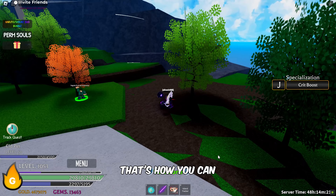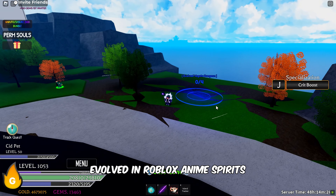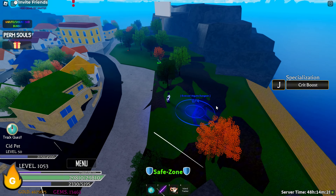After you've got the soul, you'll be able to awaken it. Talk to this NPC and he'll require 10 shards to complete the awakening process. And there you have it, folks. That's how you can get Secret Vaguta Blue evolved in Roblox Anime Spirits.